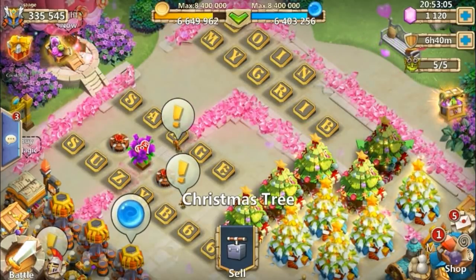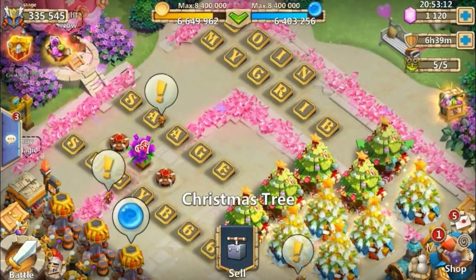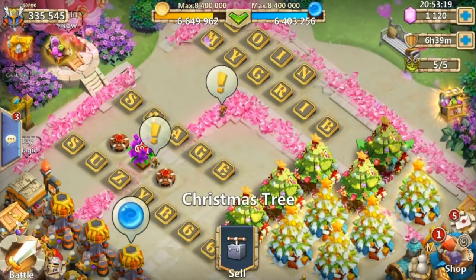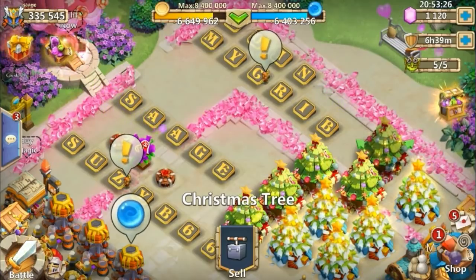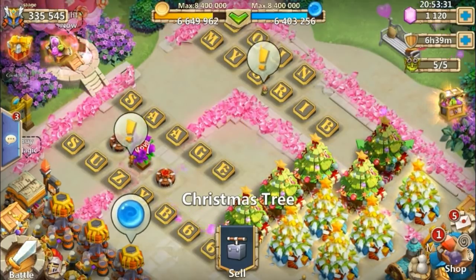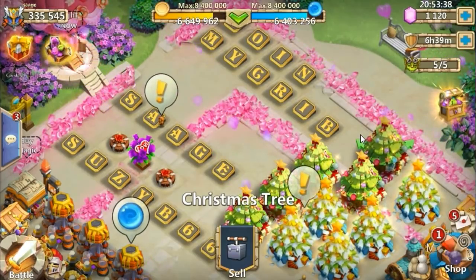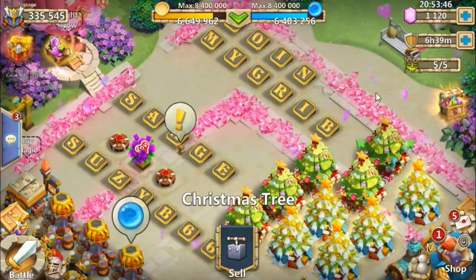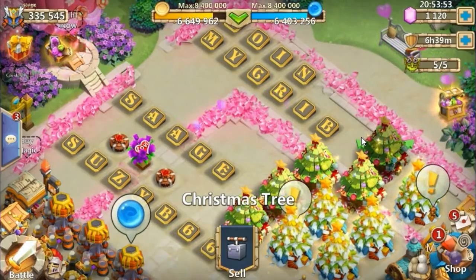That was the first part of our attributes and traits series. Next week — or possibly even this week — we're going to cover dodge, which is a much longer video with a lot more to cover. You can't really talk about accuracy without talking about dodge, so make sure you subscribe and hit the bell for that notification. After dodge we'll move on to crits — crit damage, crit rate — and then HP and attack.